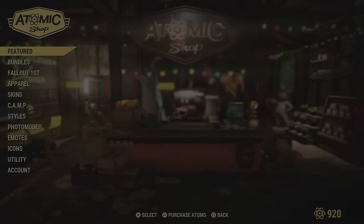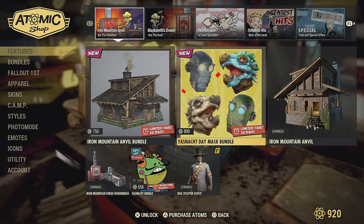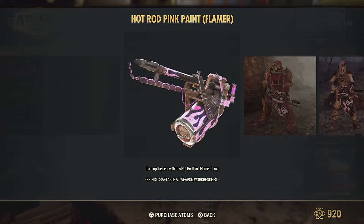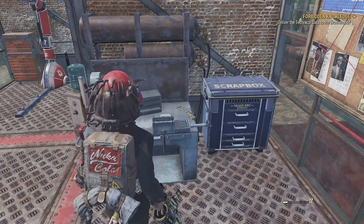I'm going to show you how to get a flamer just in case you don't have one or you can't craft one. If you don't have the pink flamer paint job, it is in the Atomic Shop for free, so you can just come in here and grab it really quick. Then you'll be able to put it on a flamer, which is not the Holy Fire.